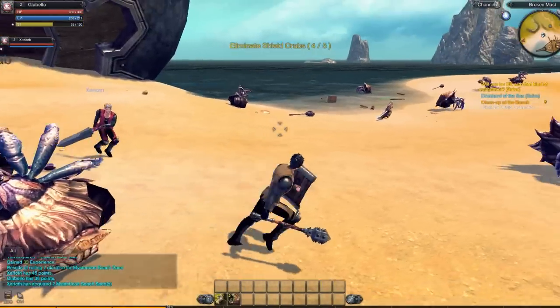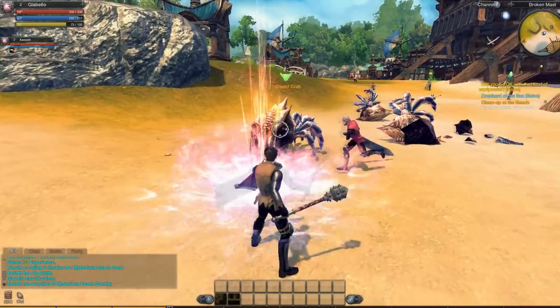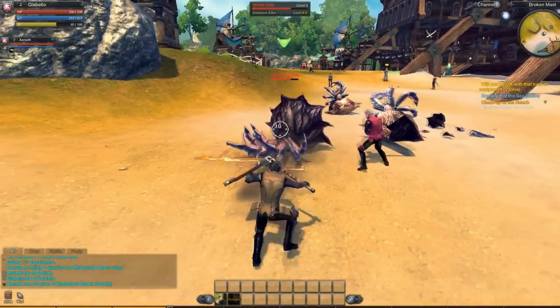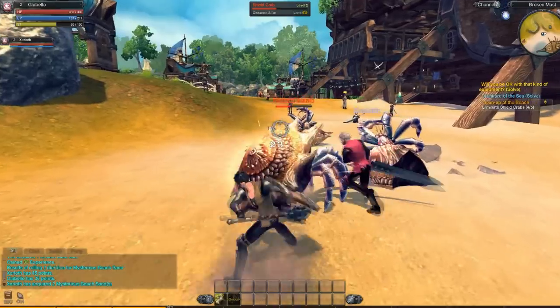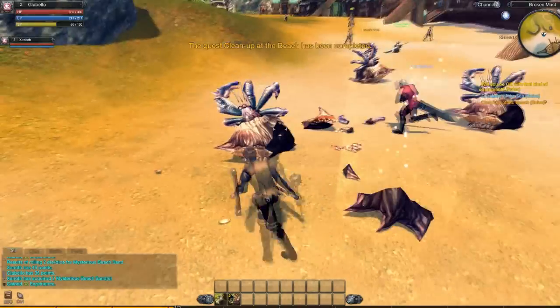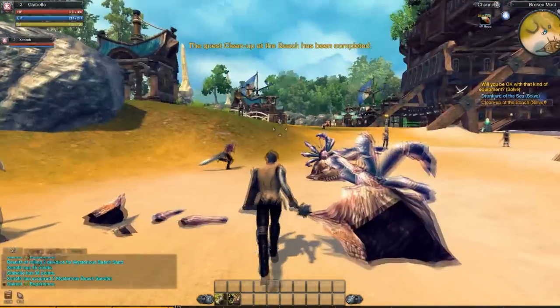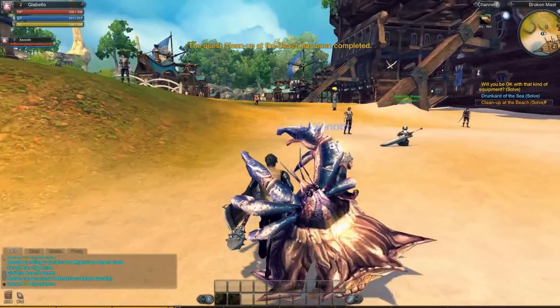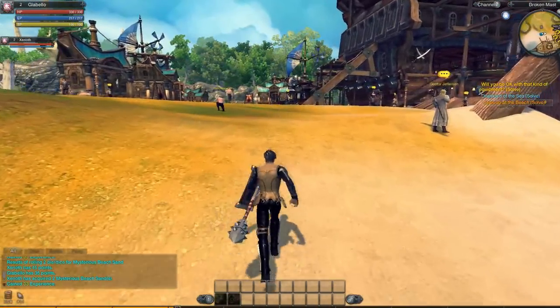I've got two special attacks now. One of them is like a really hard smash which knocks them to the ground and hits with a lot of damage. Another is an attack that should dodge an enemy's attack and hit at the same time, but it doesn't really dodge. So I'm done killing the crabs now, and I can go make my new shield and new staff.